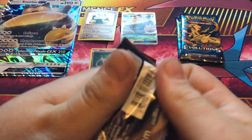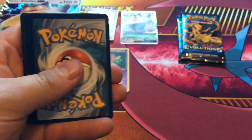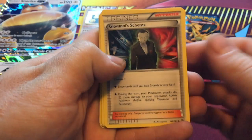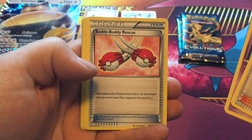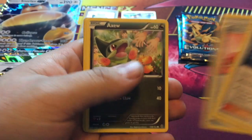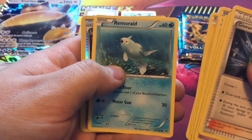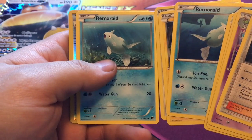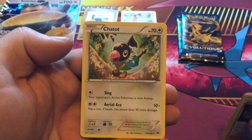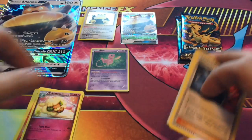Braixen, come on, get that Magnezone. Never needed a common so bad in my life. One, two, three — maybe a Mewtwo, perhaps? I'll take it, does not matter. Giovanni's Scheme, Kirlia, Buddy-Buddy Rescue — each player puts a Pokemon from their discard pile into their hand. Axew, Rumored, Pikachu, Hoothoot, Remoraid. Mewtwo Spirit Link Reverse Holo. And — Achetna? How is that the rare? Alright.